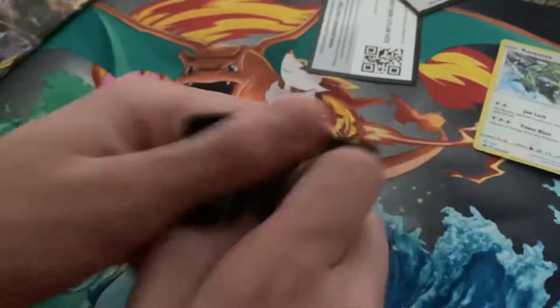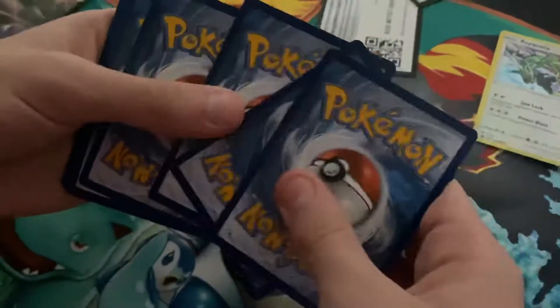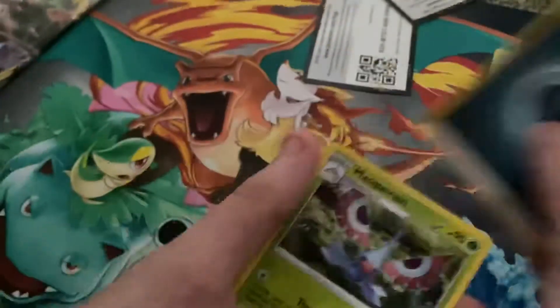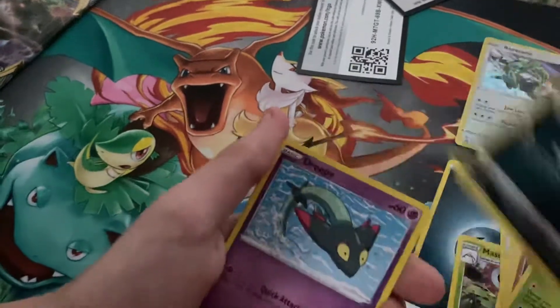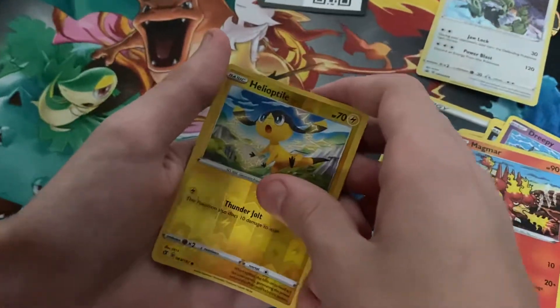Let's hope we get a great rare card. Okay, it's the second pack — please be white. Oh yeah, white coat card! Okay, 1, 2, 3, 4. I hope it's a good one. Dark Energy, Mask Green, Nugget, Tranquil, Vinacle, Scyther, Vull, Bolly, Dreepy, Magmar, Heptile.